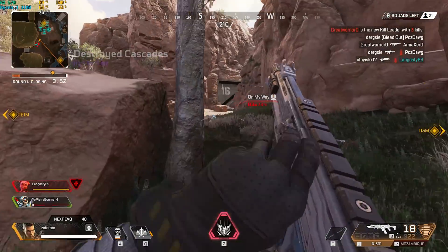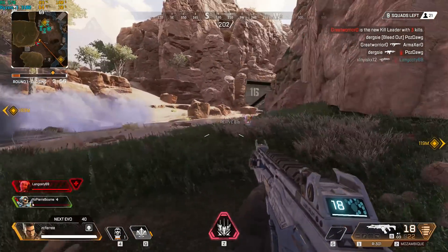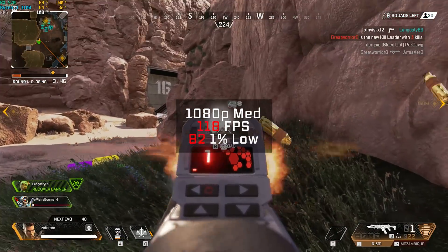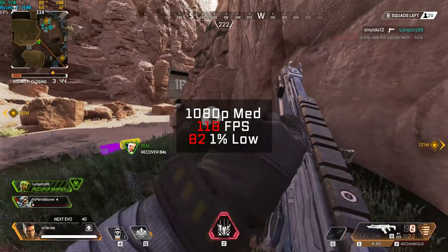Following that was Apex Legends — by far the most requested benchmark over the last couple of months, other than Rust. In 1080p and medium settings I got 118 FPS.